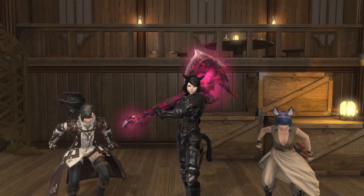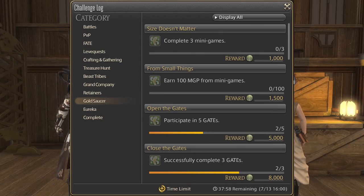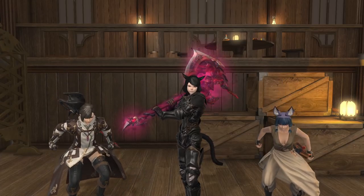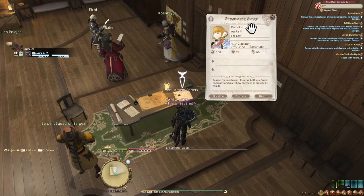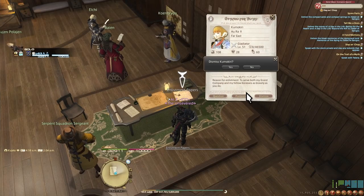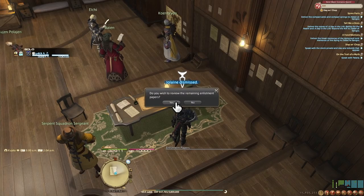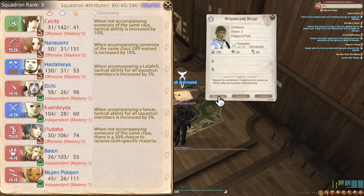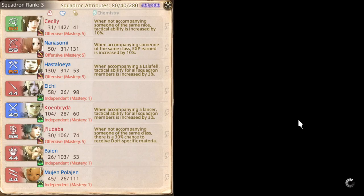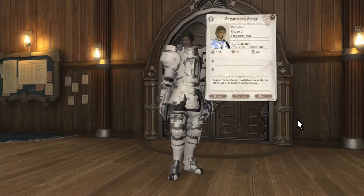You have a chance of recruiting a new squadron member every time you complete an item in your challenge log. I found this process to be rather quick and got most of my squadron by just completing my weekly Gold Saucer log. You'll receive a notification that a new member wants to enlist, and you can review their applications in your squadron headquarters. Your squadron can hold up to eight members in its roster, and I recommend filling it out entirely. I went more for variety over everything — one healer, two tanks, and six DPS players — which allows me to fulfill all of the stat checks in the 18-hour squadron missions.